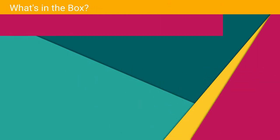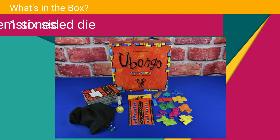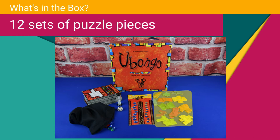Here's what's in the box: 36 puzzle boards, one timer, one six-sided die, a bag with gemstones, the round tracker board, and 12 sets of puzzle pieces — four of each style of piece.